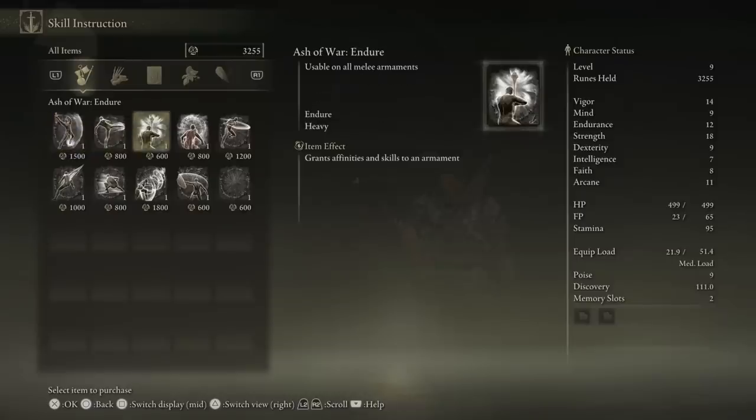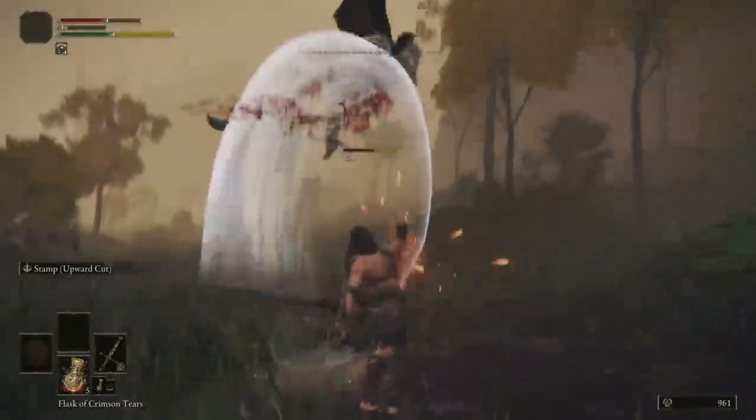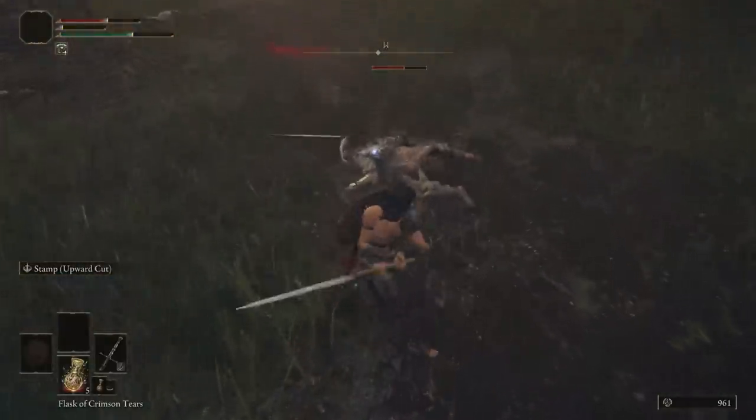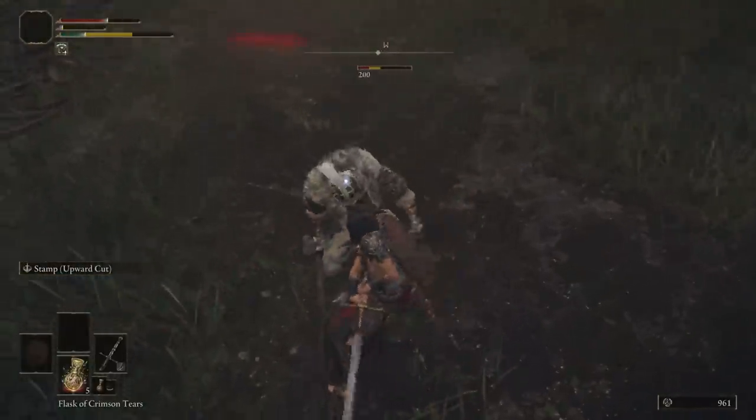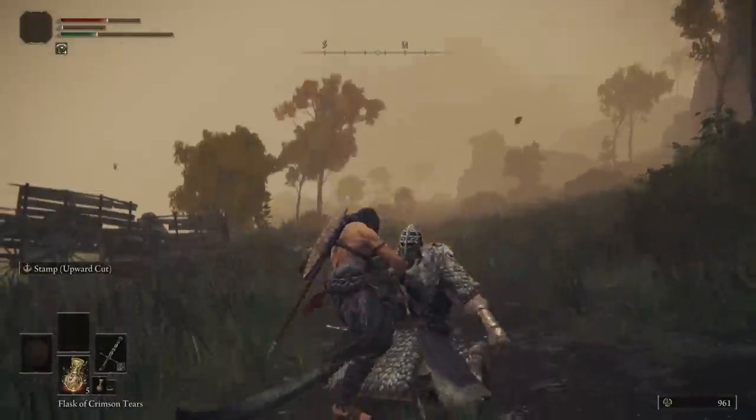The upward cut is a Heavy Ash of War that scales with strength, which was great for my Hero. Options cost anywhere between 600 to 1200 runes, and there are choices for dexterity-based characters too.